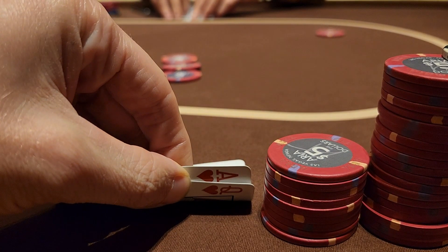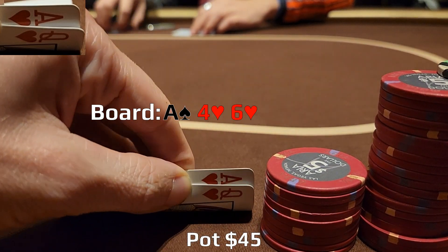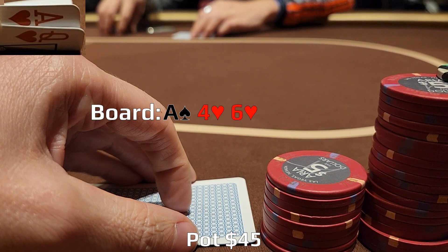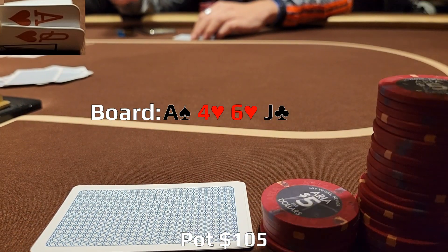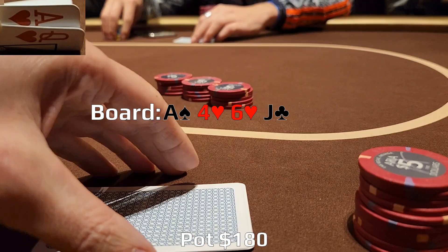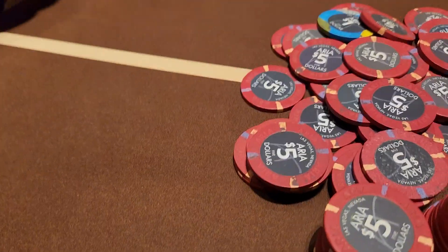A few hands later, we look down at ace-queen suited from middle position. I open $15 and see two callers — the small blind and the big blind. The flop comes ace, four, six, two hearts. We have the whole world here — what a beautiful board for ace-queen of hearts. It checks to me and I don't want to scare anyone off with too big a sizing, but I also want to build a pot. I lead out for $20 and both players call. The turn is the jack of clubs. Checks to me again and I continue, sizing up to $75. Sadly they both fold, but nice to actually win a hand for a change.